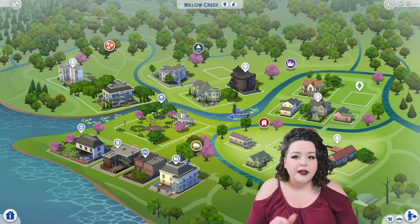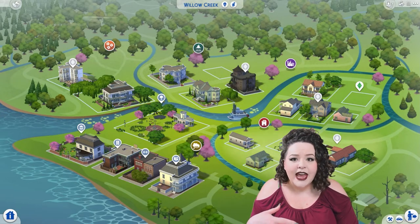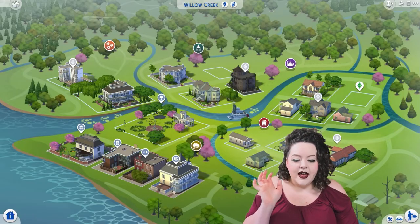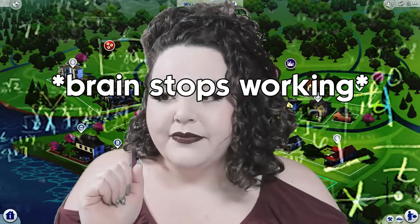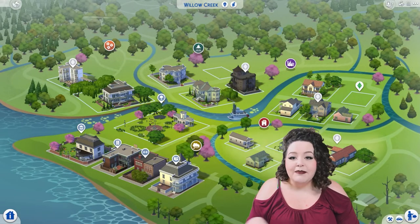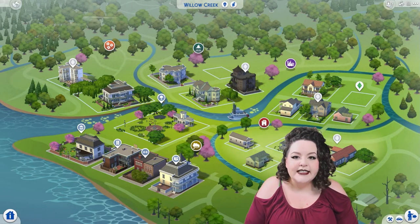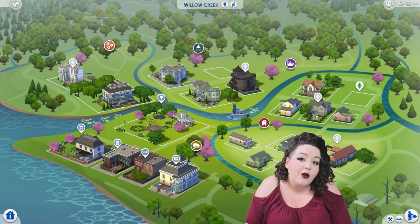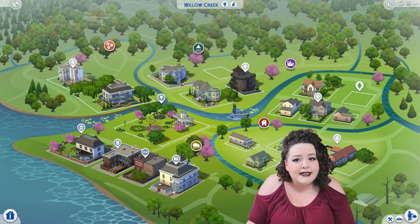If you have Seasons — or even if you don't, and it's a rainy or overcast day in your game — building from Manage Worlds means your game is going to be completely sunny, it's going to be daytime, and it's going to be summer. So if you're stuck in the dead of winter and you really want to do some landscaping, go to Manage Worlds and hit Build Mode from there. It'll be summer and it'll be sunny.